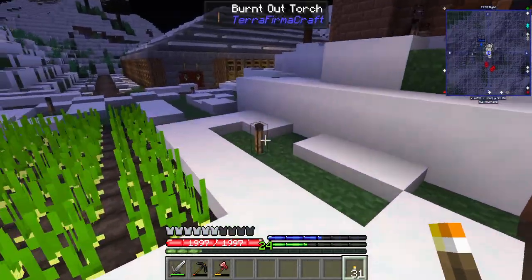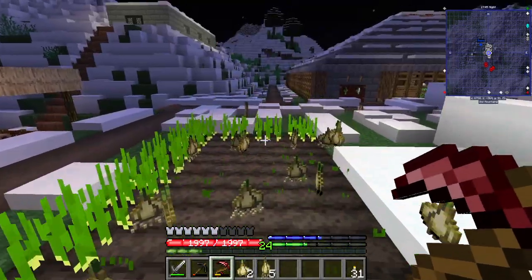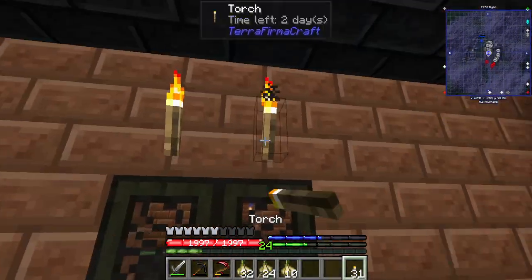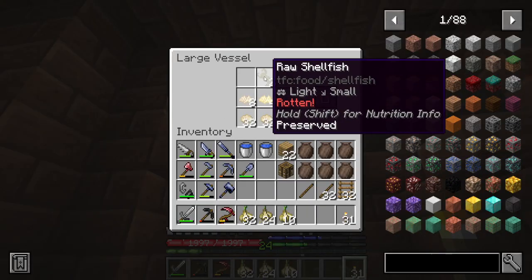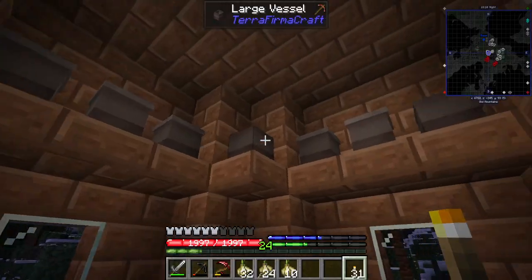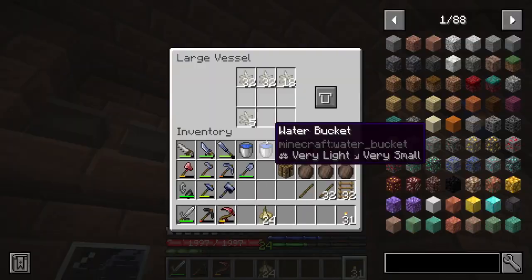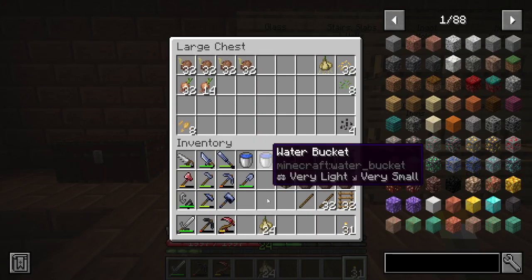Oh, this garlic is ready! Probably need to get this. Let me get that garlic. Take this in the house. Food situation — yeah, we are doing good. We got some rotten shellfish here, got to get rid of that. My other garlic — 9 months. Good garlic. Still got some grain. I should probably go check on the grain soon.